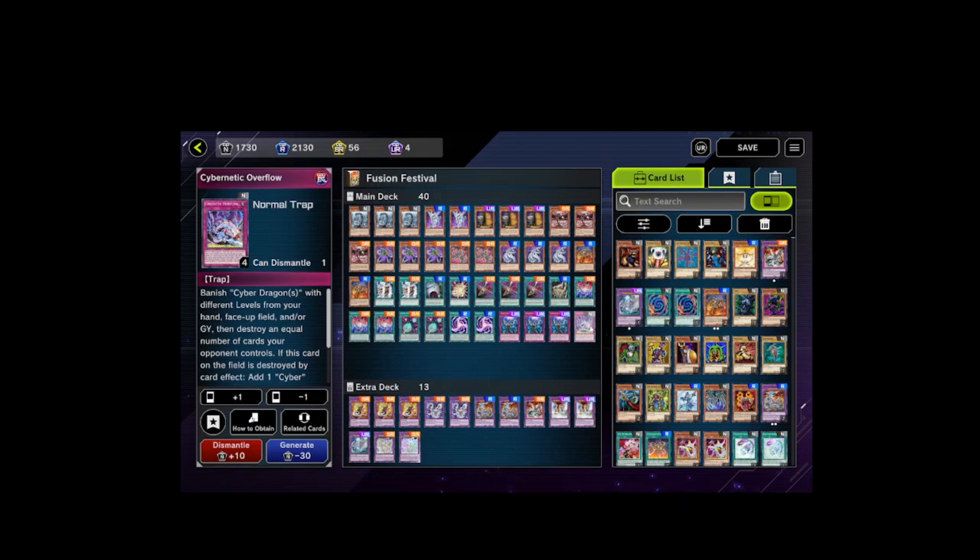Three Cybernetic Horizon, two Cyber Dark Realm, two Cyber Load Fusion, three Emperor. I always like to play the one Cybernetic Overflow — it's a really good card. If you open it and can't OTK your opponent, you can set it and pop some cards. If it gets popped anyway, you get to add a Cyber Dragon from deck to hand. The reason we're playing three Cybernetic Horizon is it gives access to Power Bond, and it's also a really good card to access every Cyber Dragon Core.